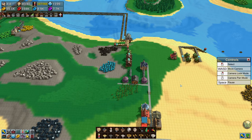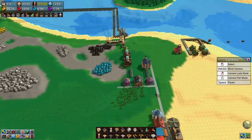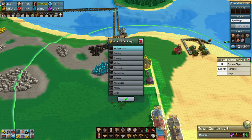Hello and welcome back to Factory Town. In our last episode we started building the magic town and forgot one key thing — we need to specialize the town as magic. But we can't, because it needs to have buildings in it. It needs to have 15 houses in it. Holy crap.